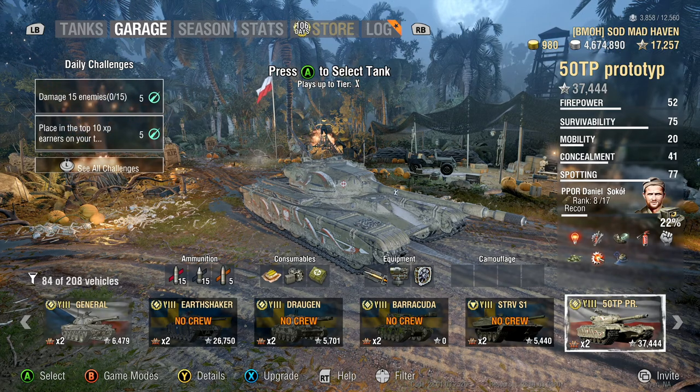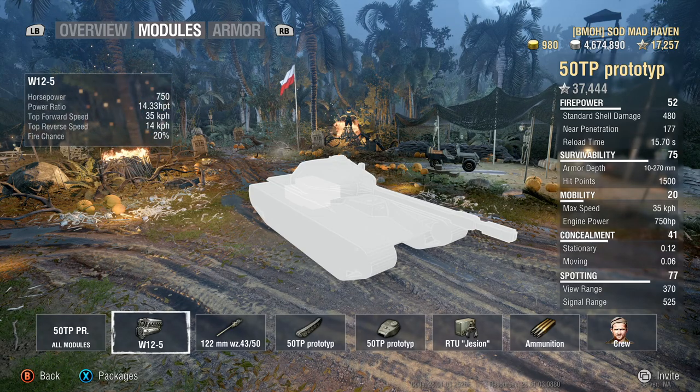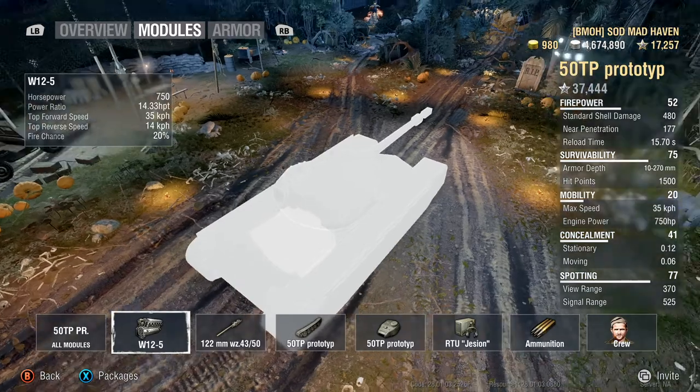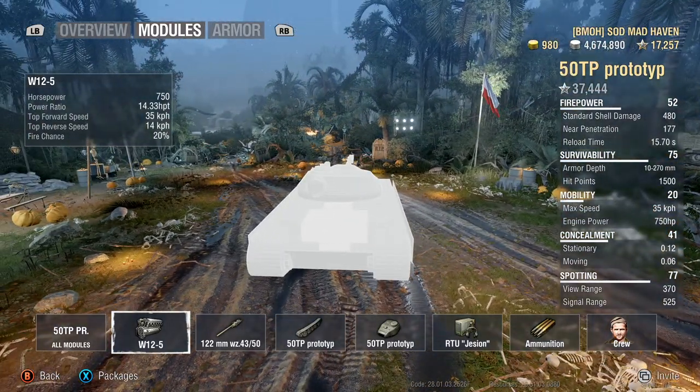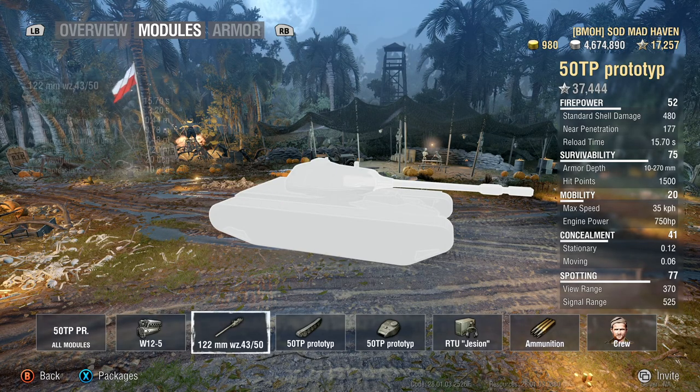Starting off, let's jump straight into the modules. The engine gives you 14.33 horsepower per ton, 750 overall, with a top speed of 35 — this is a pretty fast super heavy for a tier 8. Your top reverse speed is 14 km/h, which is actually fantastic. Your 20% fire chance and fuel tanks are located in the back, so side scraping can occasionally get you set on fire.